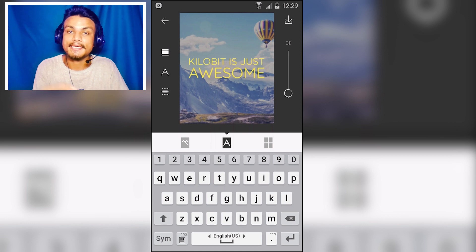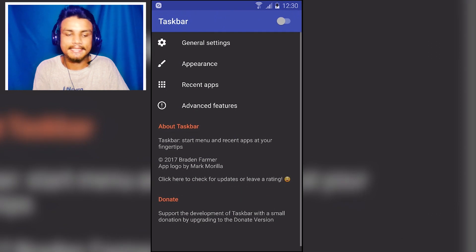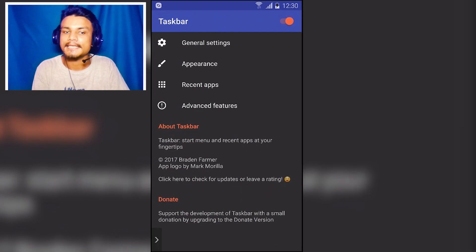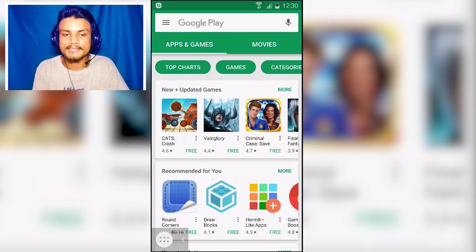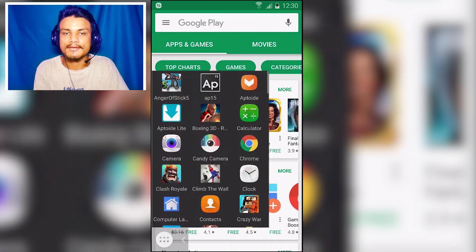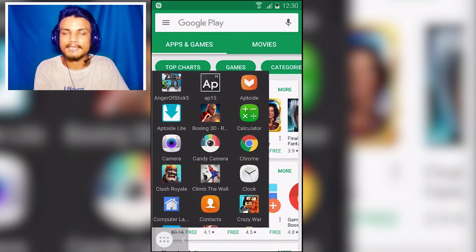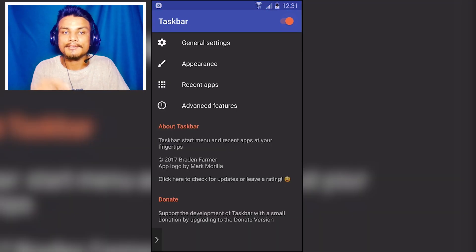The next app in the list is Taskbar, which adds a floating taskbar or floating menu to your phone. Wherever you go — for example, in the Play Store — you can tap the app drawer icon and access all your games and apps within that drawer. Wherever you are, you can access it, and if you want to hide it, you can easily do so.